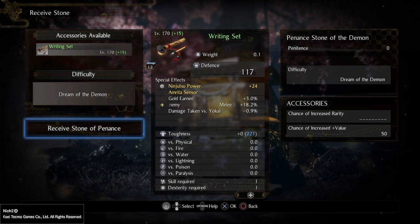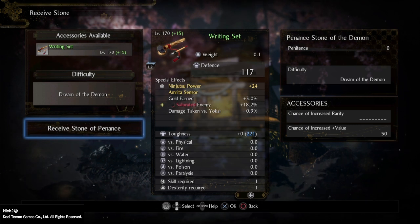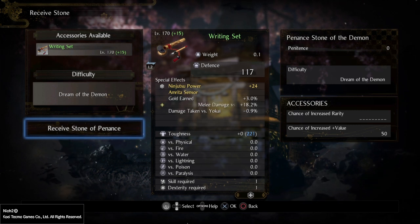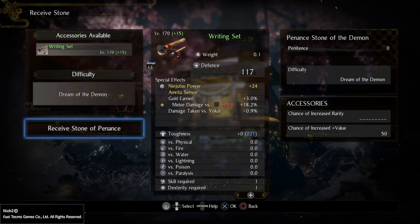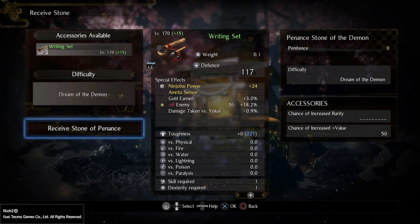All enemies in the set configuration of missions will be stronger, with more HP and improved stats. The bar will start filling up as you're killing and fighting enemies. The idea is you activate the Stone of Penance, you lose an accessory that will be upgraded once you are done with the upgrade process — that is filling up the bar.